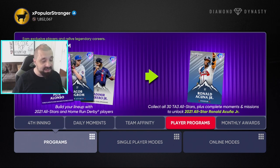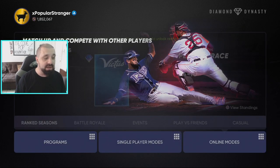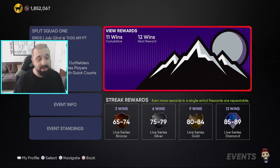This is a huge W — great free content. The current event has refreshed: the Moonshot event is over and now we have Split Squad 1, which runs until July 22nd — seven days away. The new rules allow only National League pitchers and infield players with American League outfielders, or any All-Star players. This lets you load up these event players and knock out online plate attempts plus all the statistical missions for the new player program.